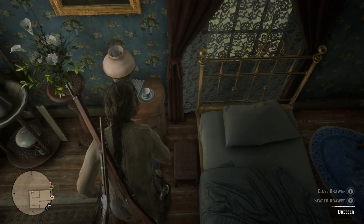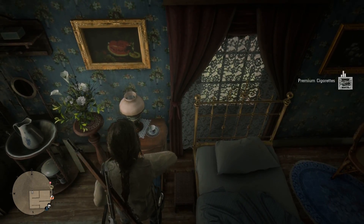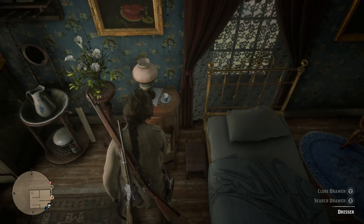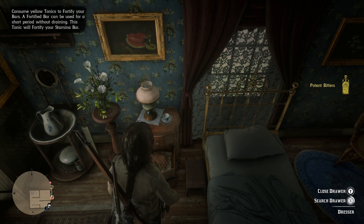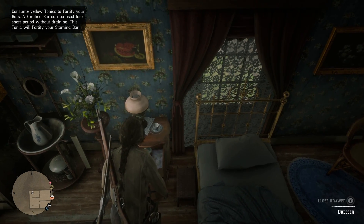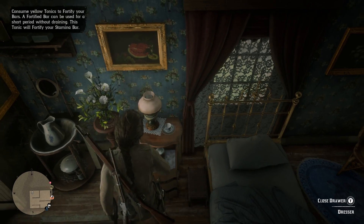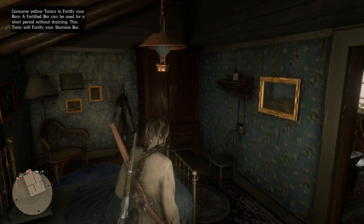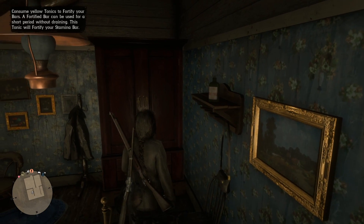We have this nightstand that we can check. We're going to get some premium cigarettes, which I believe are like $3.50 a piece. There was something in the second drawer there - some potent bitters, that's always nice to have. And the top one, we're going to have some moonshine. We're finding so much alcohol and cigarettes - we could definitely start a party online later if we needed to.